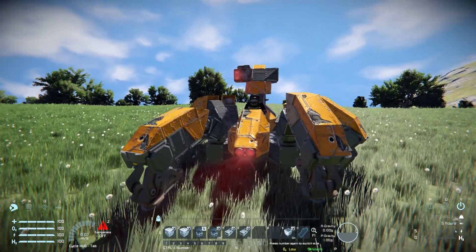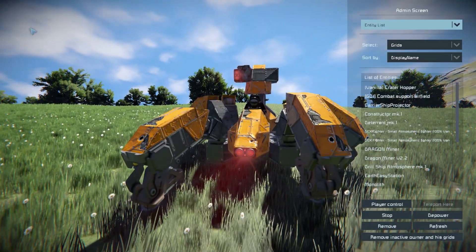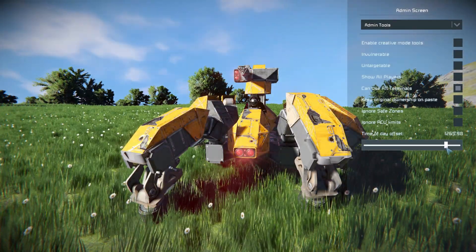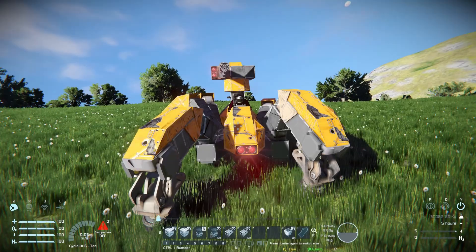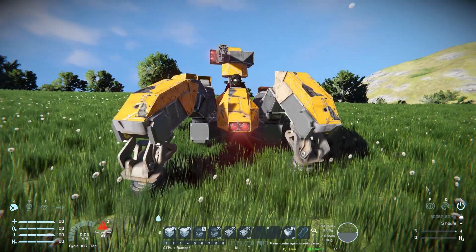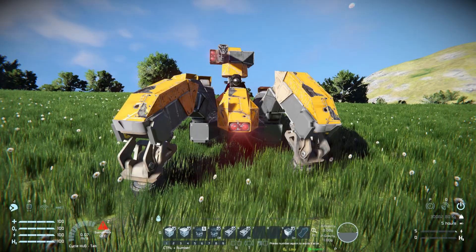Here we are back over at the spider mech, bringing the sunlight around before we go through the F10 menu. We'll have a look through that, then look around the outside as per usual, then drive around and see what it can do. It does come equipped with a gun on top there, fully rotated up so we can spin it around and precisely shoot targets.